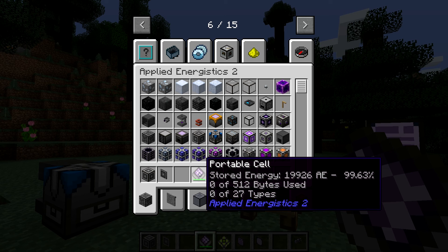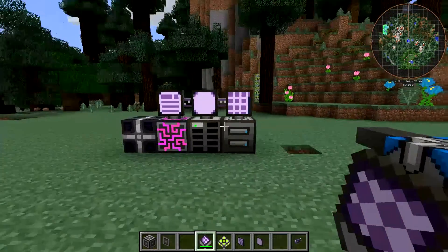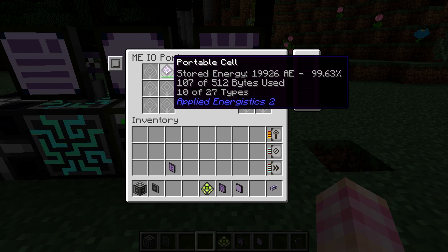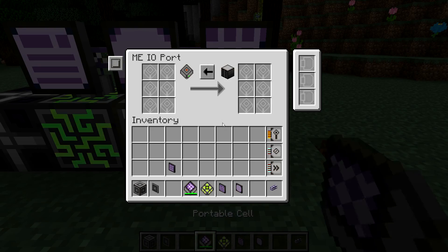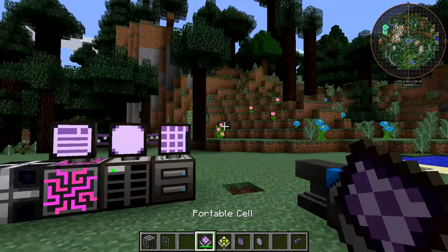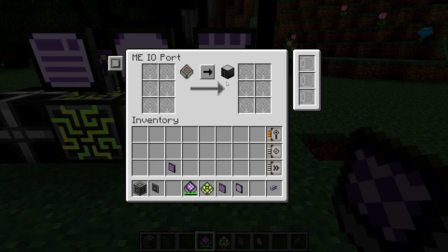It can only hold half as much overall data as a standard 1K cell. So it's a bit of a downgrade, but it's helpful to be able to carry it around. As with other cells, it can be put into an ME IO port if you wanted to transfer things from the network to the cell. Now I've transferred a bunch of stuff to the cell, and I can open it and interact with it out in the world. Mostly, I think you'd be using it the other way — if you get back from mining and you've stored stuff in your portable cell, you can stick it in the ME IO port and transfer it all into the network. Quite useful.